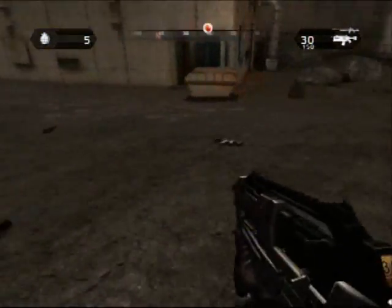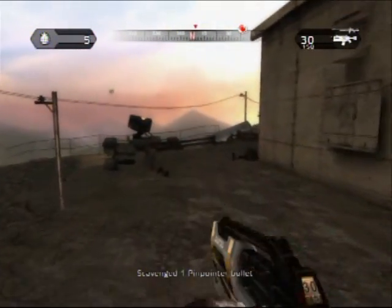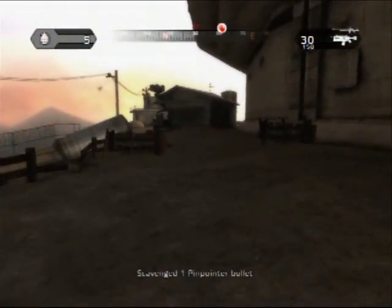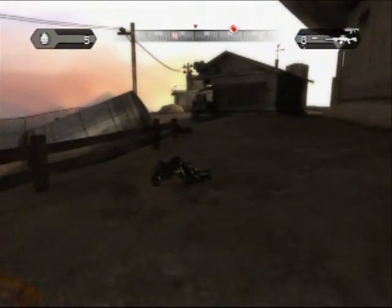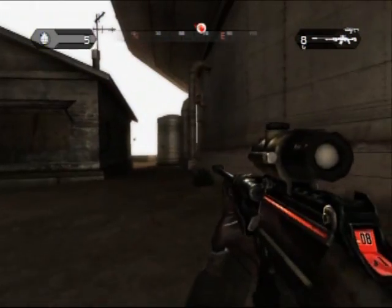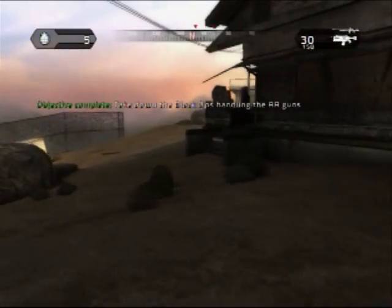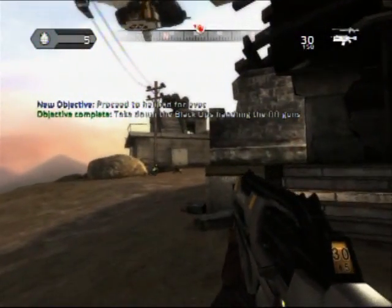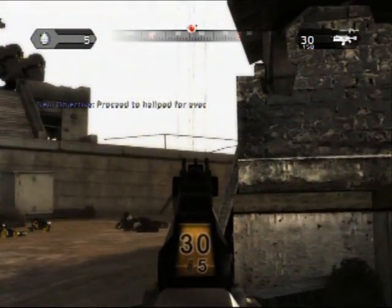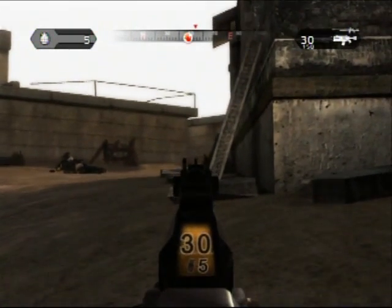Then you can go ahead and jump over the railing and steal some more ammo. And around the corner here, and then back to the right. If you go behind this building, you'll see the last AA gun operator. So once you take him down, they're going to start dropping some elite troopers up on that building to the left.